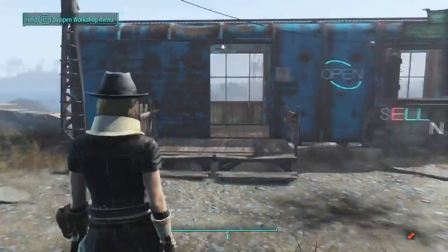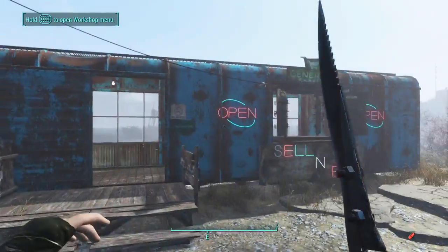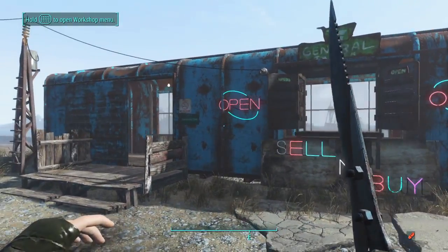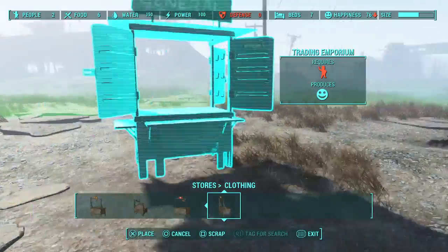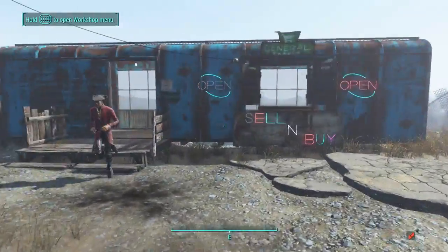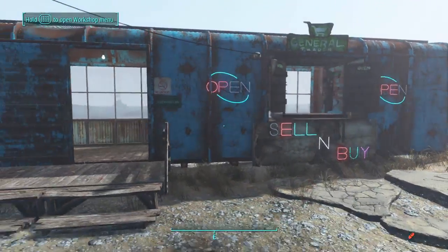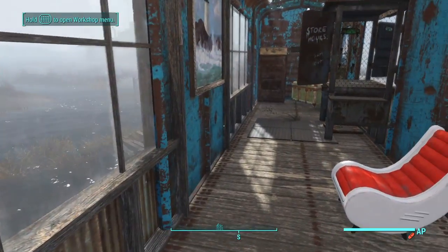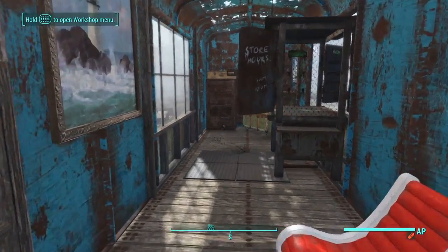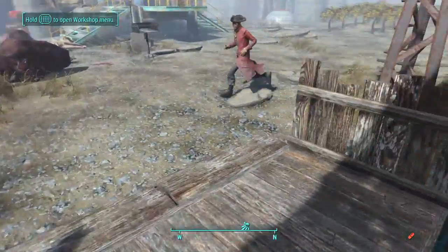What's up guys, it's your boy King Orange here. Today I have another video for you guys — I'm gonna be showing you guys how to build this little rusty box car build. It's a store, you can pick whatever store you want, I put General. I'm not gonna be showing you guys how to decorate, just gonna be showing you guys how to build the main structure. You guys can decorate however you'd like.